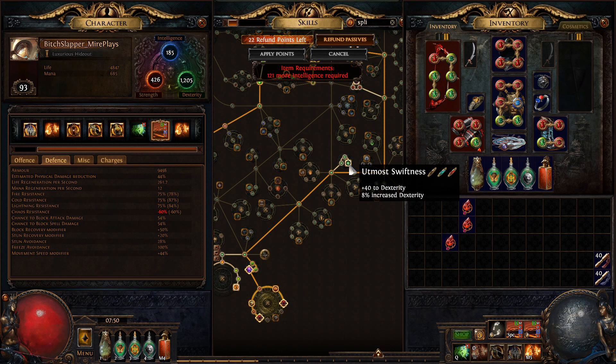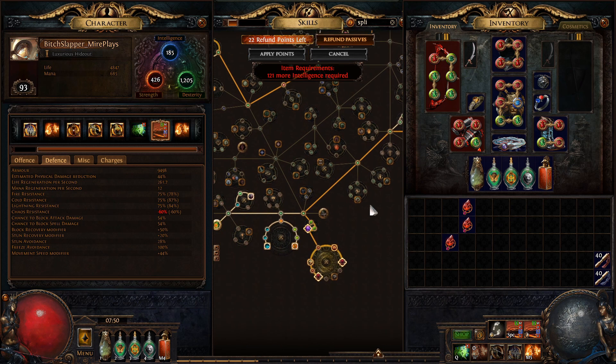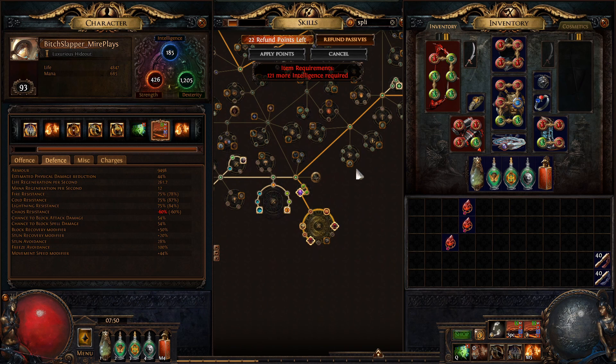There is a way to put some jewels that also increase your strength and dexterity — I'll show you that jewel a bit later on. But it's kind of not that great at the moment for me at least.